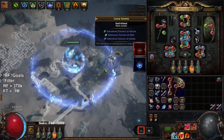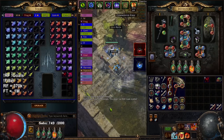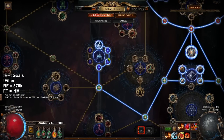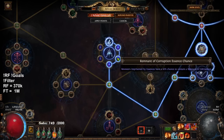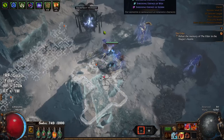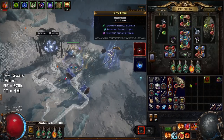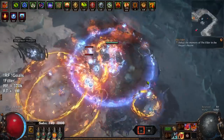One tip on Remnants of Corruption - if you're SSF and you can't sustain Remnants of Corruption, make sure you take these two nodes first, and then once you have a huge stockpile like 30, switch these two over to the other two. Because those two actually make it less likely for you to get an Essence of Horror - if a remnant spawned with an Essence of Corruption in it, you cannot corrupt it again to try to get the Horror. Your odds are a bit better when you're manually doing it like this.